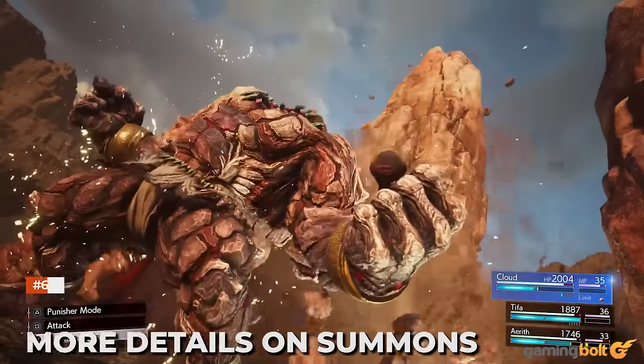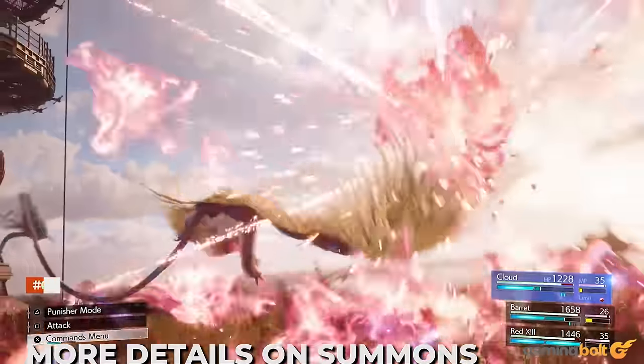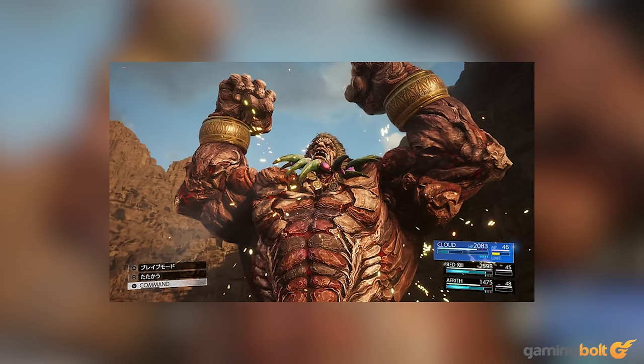The developer has promised a wide variety of summons in Final Fantasy VII Rebirth, and quite a few have been confirmed and briefly detailed. There's Titan, who will be able to use area-of-effect attacks like Boulder Hurl, which does exactly what its name suggests, and Earth and Fury, where Titan summons massive pillars of rock up through the earth to attack foes.